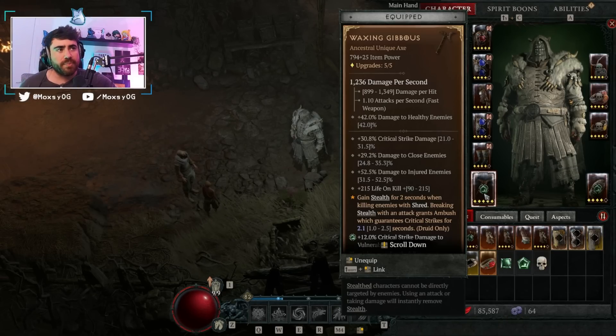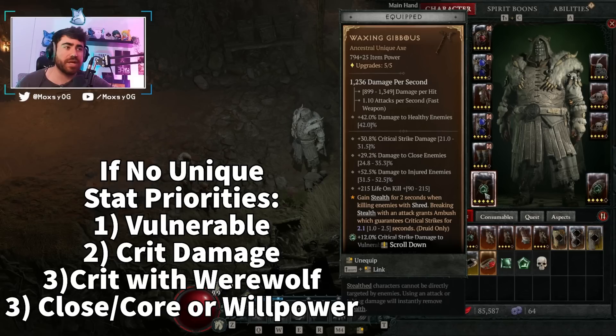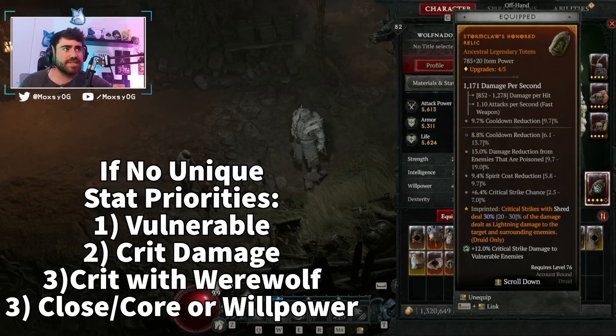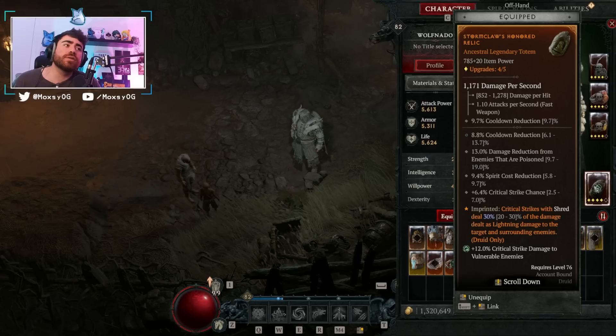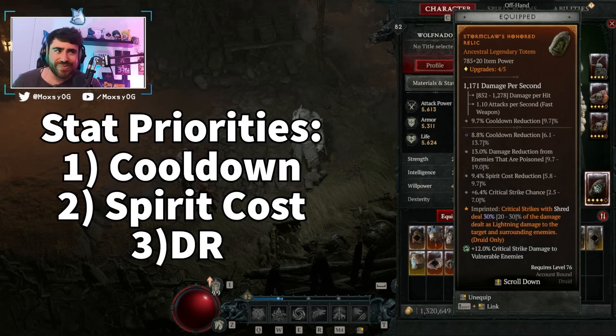For our weapon, we're using the Waxing Gibbous. I don't have a max roll yet, but this weapon is really really fun when you're spamming Shred. I originally tried it with a poison Shred build and didn't like it, then switched to a lightning Shred build and now it's fantastic. For our totem, you're looking for cooldown reduction — your totem already rolls with cooldown reduction so you can double-roll it. Spirit cost reduction is also fantastic. Damage reduction from poisoned enemies is good here. Crit strike chance is a wasted stat on this build most of the time since we have guaranteed crits.